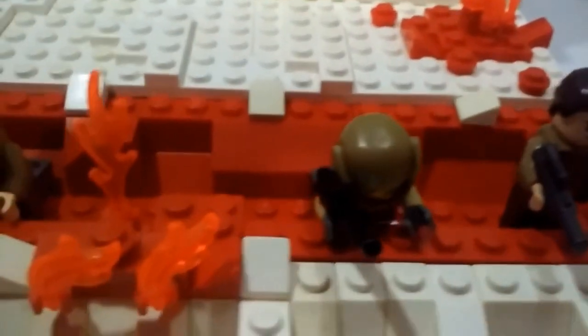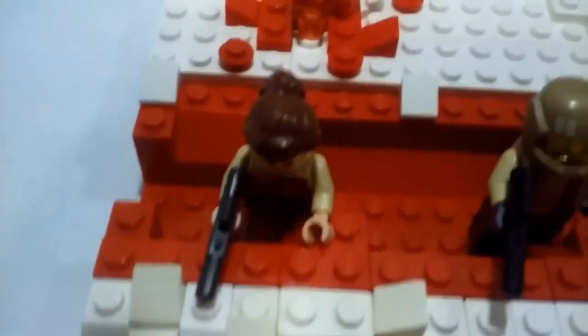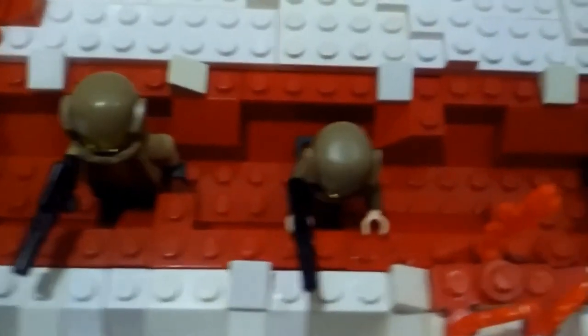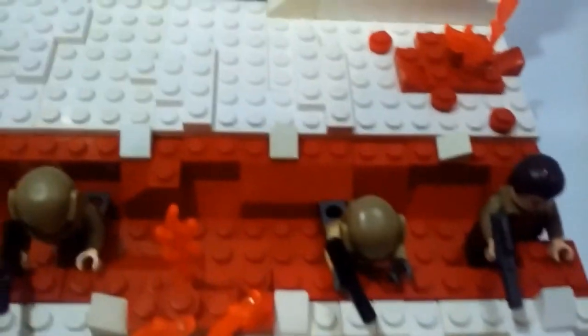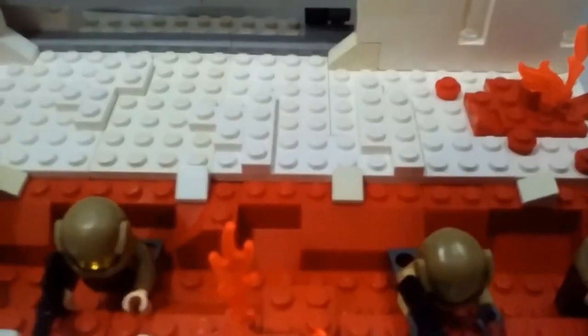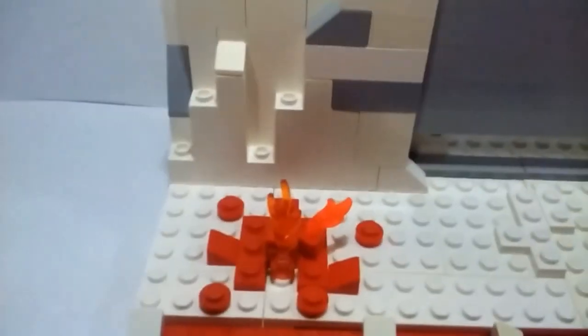Here we have the trenches with the resistance troopers to counter the attack of the First Order stormtroopers, with a rougher look in here of pieces sloped up and down, kind of giving a nice effect of the salt crystals that you see on Crait in The Last Jedi. There's another explosion up here further behind the trenches with some more of that rough salt terrain effect and another explosion.